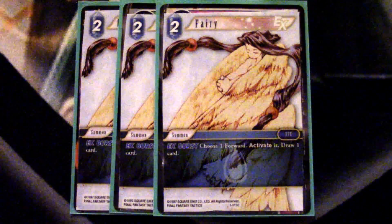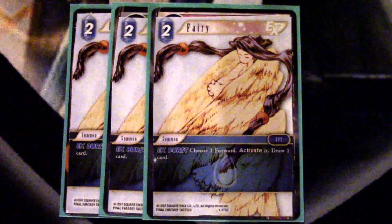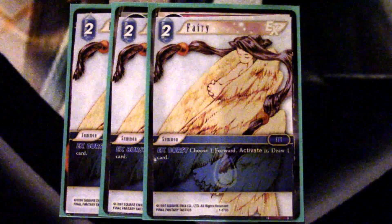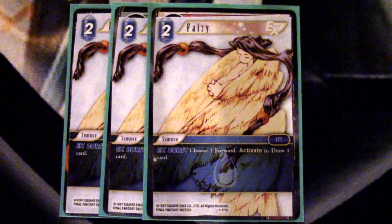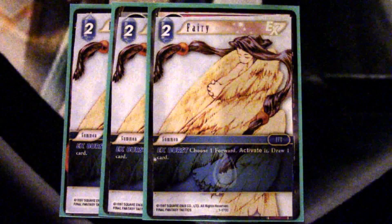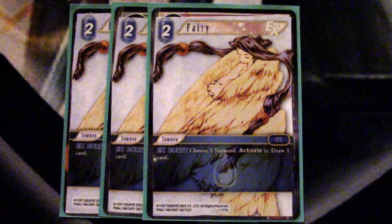The card I absolutely love is Fairy — a two-drop EX Burst. It says: choose a forward and activate it, then draw a card. What this allows us to do is be aggressive and attack on their life total, and then — as you'll see in our duel series — surprise them and kill one of their attackers when they thought they had a safe attack. I'll attack with my 10k Rikku that you can't target, then on the next turn play Fairy to activate it and start picking away at your board if you try to attack me. Drawing a card at any time in this game that replaces itself is very strong — it's almost pseudo-ramp — and having more card filtering and card drawing effects can help your game plan out a ton.